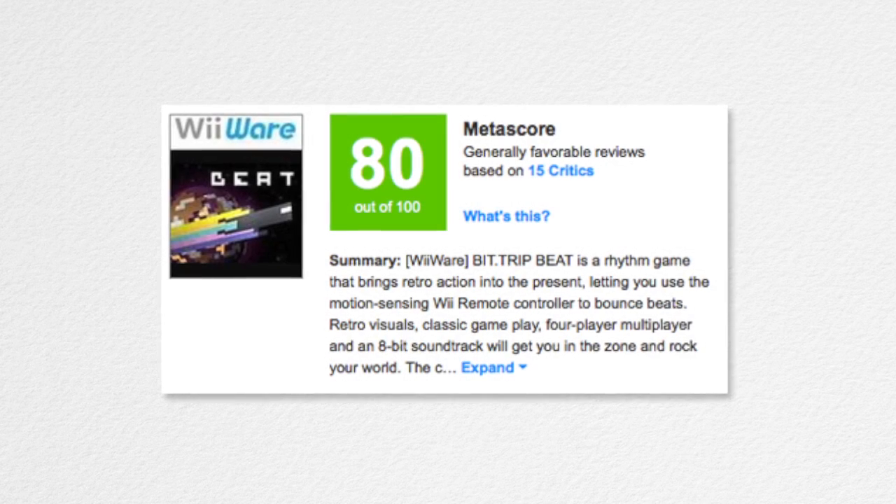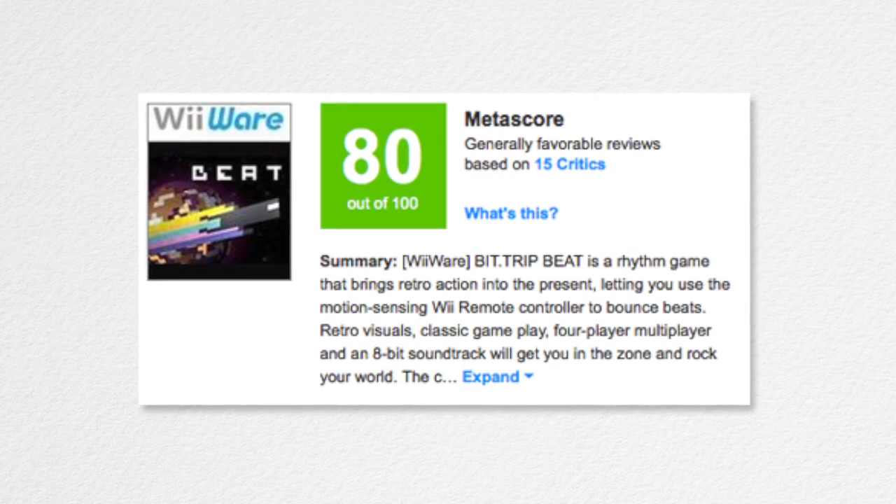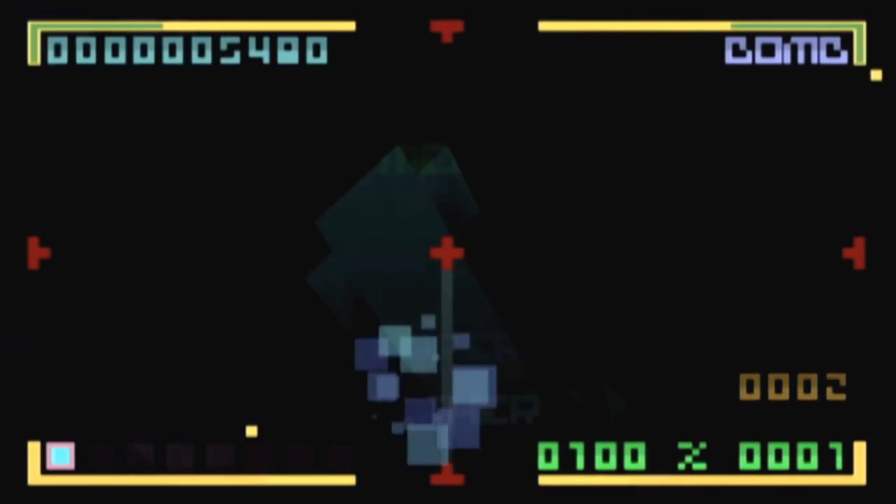BitTrip Beat received positive reviews, getting 80 out of 100 on Metacritic, and it ensured the series continued, which it did later in 2009 with BitTrip Core and BitTrip Void. Both games were also well received, and stuck very close to the top-down Atari style of gameplay that had been established with the first game.